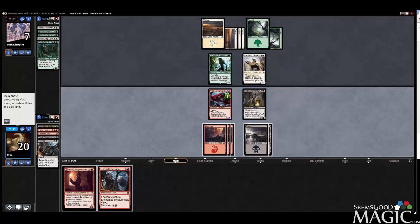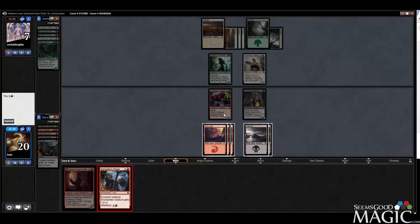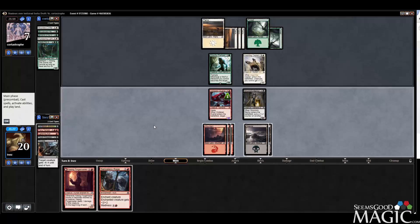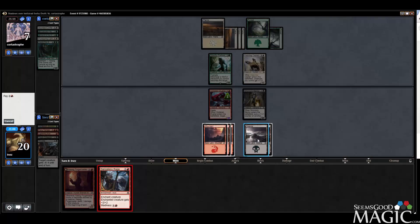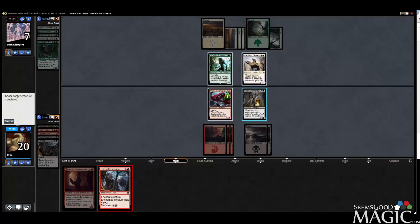I'm going to do Senseless Rage on Mentor, and then his blocks become much worse. If I do it on this, he has to double block to kill it. I could do it on the Duelist, swing with both — he can block here, he can double block here and take four. I'm not sure what's better. I guess his blocks get worse like this, because then he has to double block.